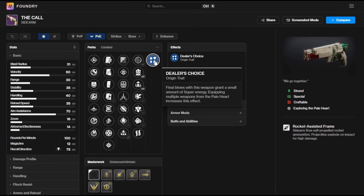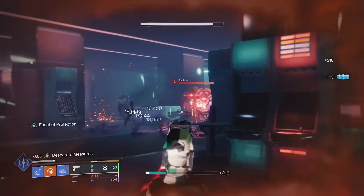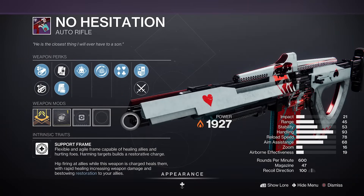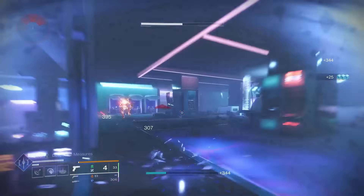The origin trait is Dealer's Choice — final blows with this weapon grant a small amount of super energy, and equipping multiple weapons from the Pale Heart increases this effect. The Pale Heart weapons do look absolutely cracked, and I reckon if you're running two of them — once the No Hesitation support frame auto rifle starts doing the rounds — that paired with The Call is going to be a really solid and viable loadout.